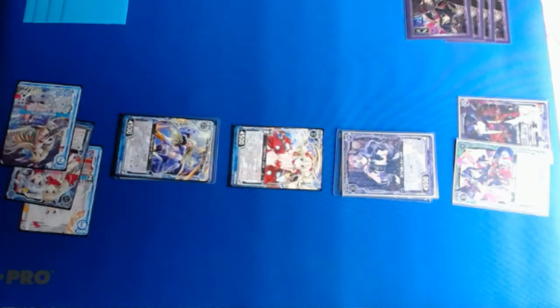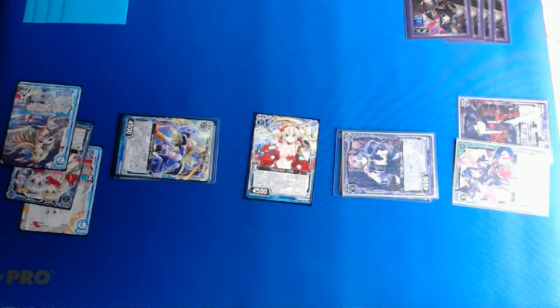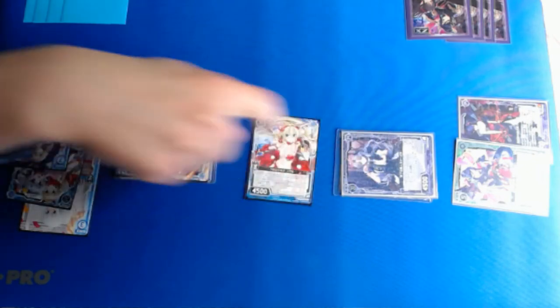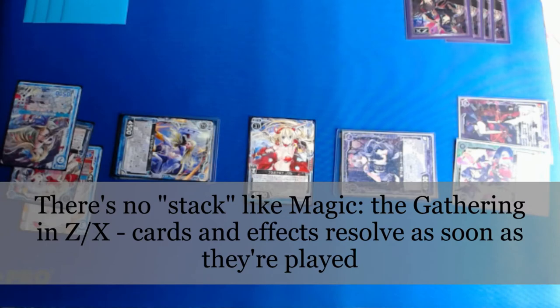To finish up the Izumi deck's first turn, we're going to do an attack. The way attacking works: first, you rest the attacking unit and choose a location to attack that is anywhere horizontal or vertical of that unit. So the center unit can attack to the left, right, above, or below. We're going to attack on their player card location. They have a unit there, so we enter into a unit attack. We check whether either player has any boot effects or events to influence combat, going back and forth between players, and if all pass priority, the attack goes through.